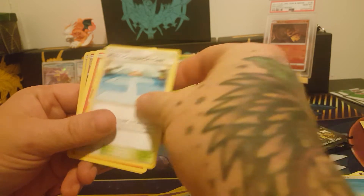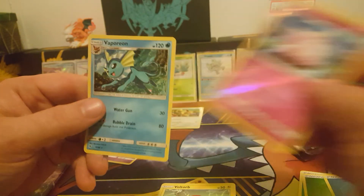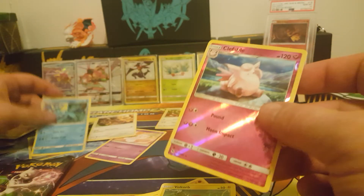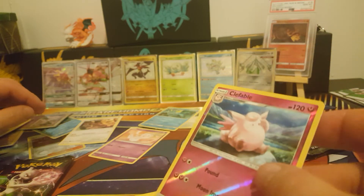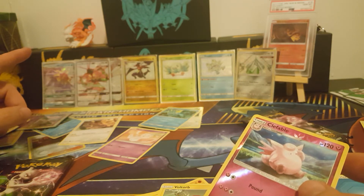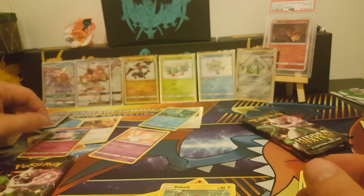Danielle's first pack of her second box: Water Energy, Metapod, Misty's Cerulean City Gym, Magmar, Clefairy, Slowpoke, Magikarp, Pikachu, Voltorb, Reverse Clefable, and another Holo Vaporeon. No Shiny in that one. We've opened a total of seven packs and have six Shinies — so that is our first pack without a Shiny.